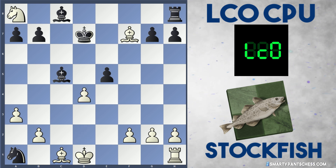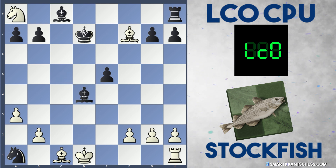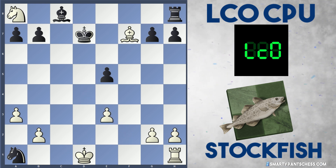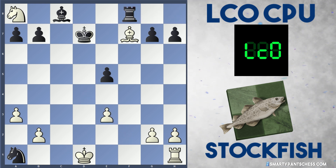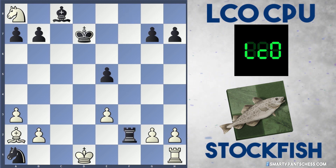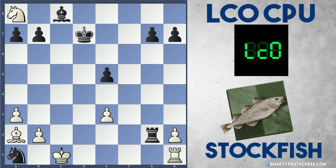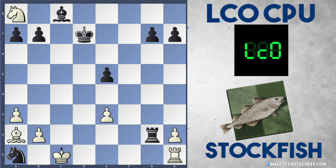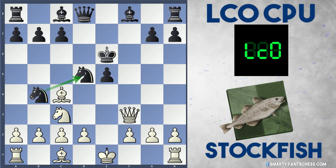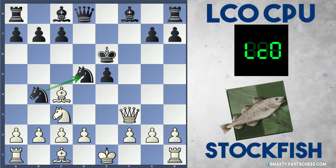After Queen f7, Queen e7, white plays Knight takes rook, Queen takes, Bishop takes f7, and black plays Bishop c5. So both sides now have three pieces, and both sides' Knights are trapped in the corner. Stockfish suggests white should play d4; after Bishop takes d4, play Bishop e3. Black can play rook f8, and Bishop a2 is given, rook f2. After rook takes g2, black is actually winning — with the extra pawn and more active pieces. But as a human player you'd no way think that a3 was a bad move; it's going to be really hard for black to defend this in a real game.